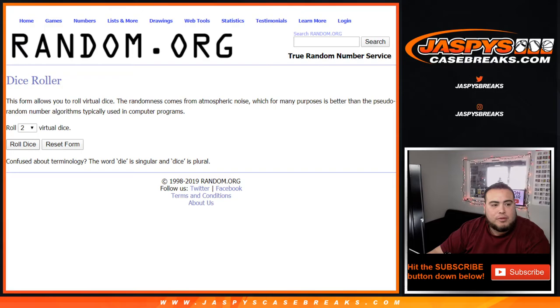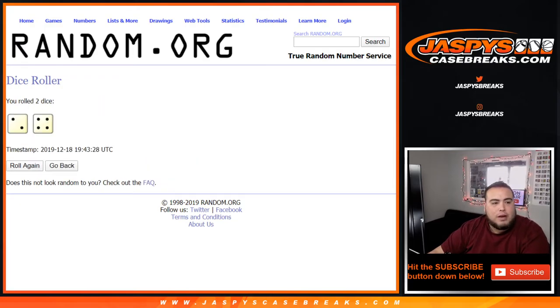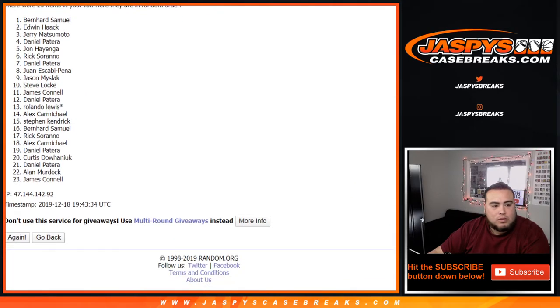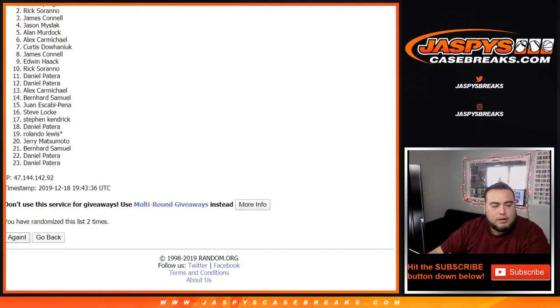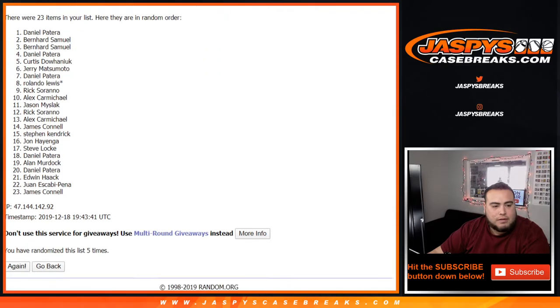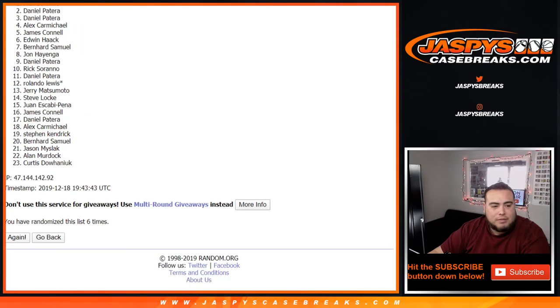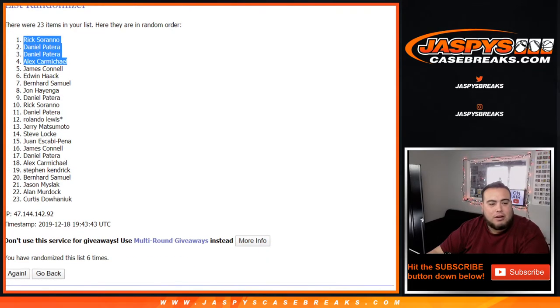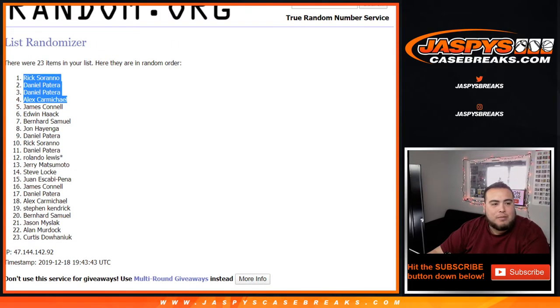Only 23 customer names. Roll it — we got a 2 and a 4, 6 times. Good luck: 1, 2, 3, 4, 5, and 6 in the final time. Rick, Daniel, Daniel and Alex Carmichael. There you go — top 4 in the randomizer. Congratulations to you 4 — or you 3 actually, Daniel got 2 spots. You are now in Star Wars Stellar, which is very close to selling out.